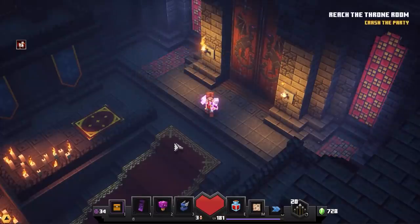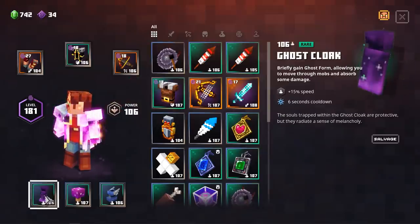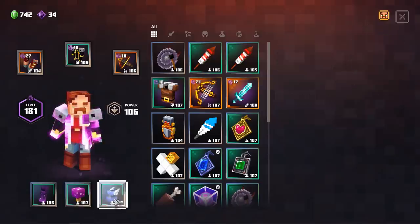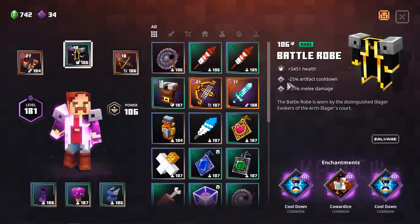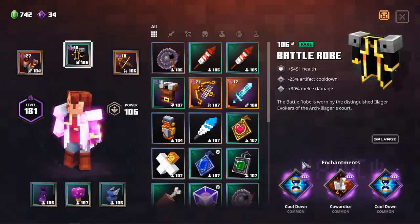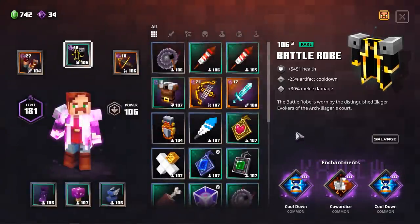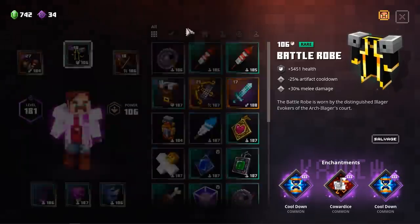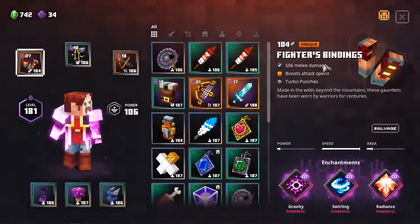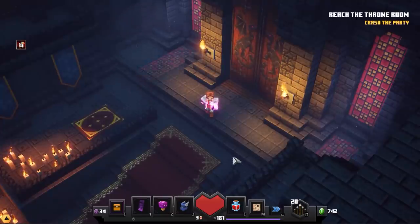Here we are at the High Block Halls. First off, let me check my artifacts. So this is what you're going to need: a Ghost Cloak, a Deathcap Mushroom, and also Boots of Swiftness. In combination with the Battle Rope, which already has minus 25% artifact cooldown, with two more cooldown reduction enchantments, you will be able to keep spamming your artifacts. And last but not least, I have the Fighter's Bindings, which have Gravity, Swirling, and Radiance, so I will be able to deal with big packs of mobs in no time.